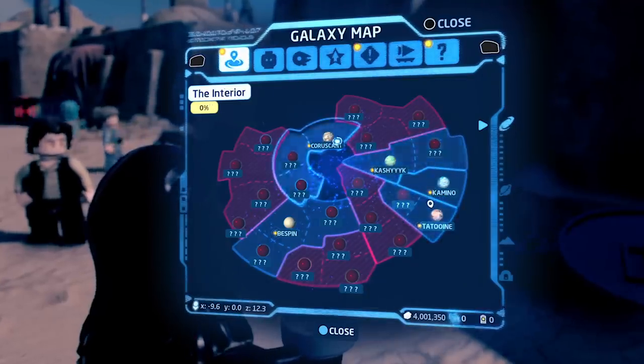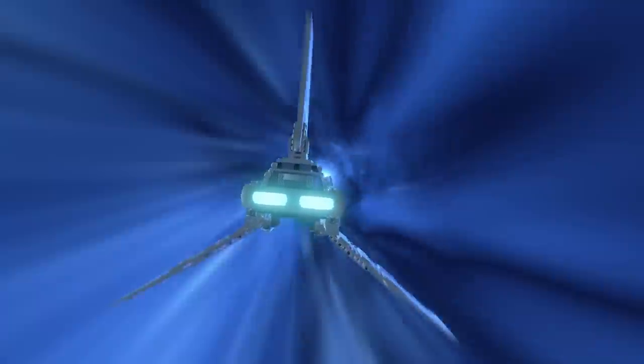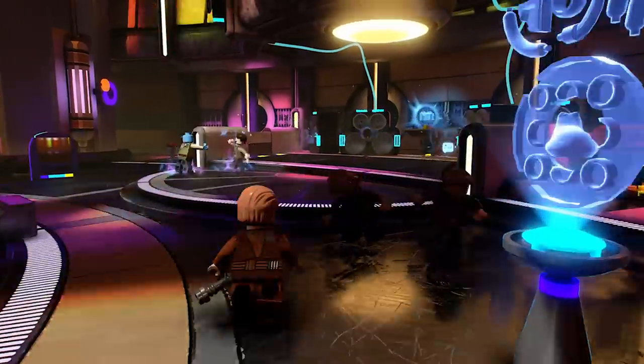You can go from Tatooine to Coruscant, you can go to Bespin, you can go to Exegol, you can go to Akto. The planets are where this game really comes to life. The sheer scale of this is off the chart. Being able to traverse the entire galaxy, going from all the planets that you would recognise from the films — we've really tried to delve into making each planet feel alive and unique to what it was in the film.